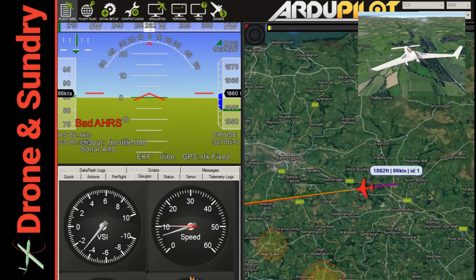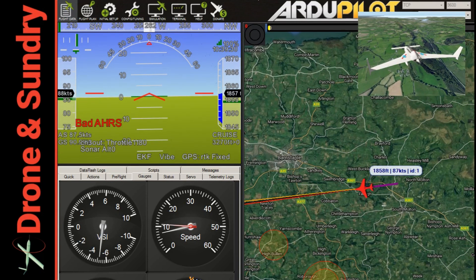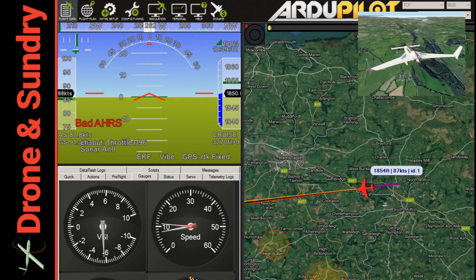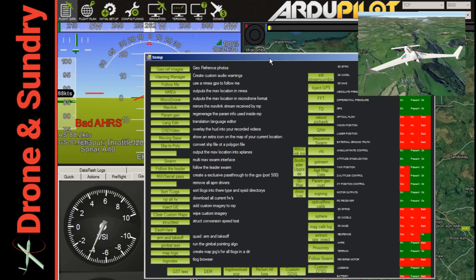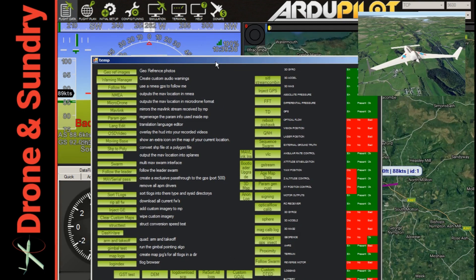Here we go then — Mission Planner Easter egg number three. Very quick, very simple: just press Ctrl+F when you are in Mission Planner and this window will pop up, and it will tell you all sorts of interesting things.